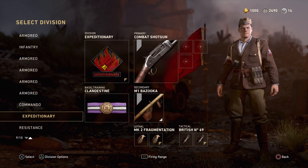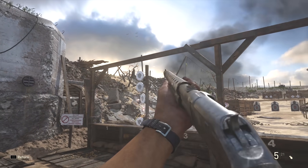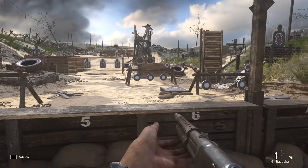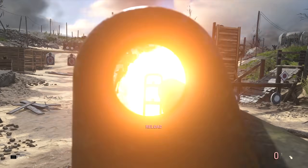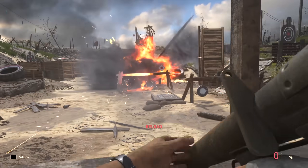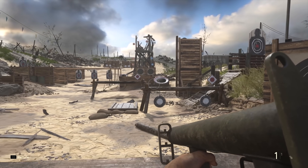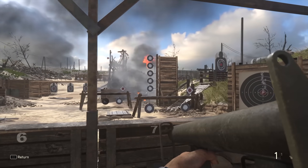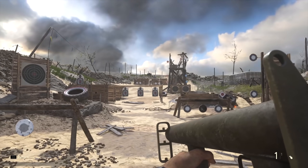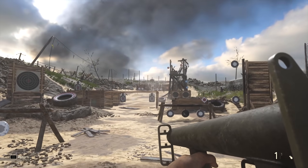Building on that, Modern Warfare 2019 and Vanguard had different body multipliers — damage varied depending on where on the body you hit the target. I'd hope this is accurately displayed as well, not just the base damage for one area. I'd like to know that shooting someone in the foot at 10 meters deals a specific amount, versus shooting them in the torso at the same distance.